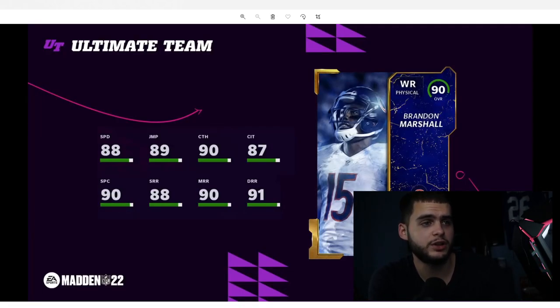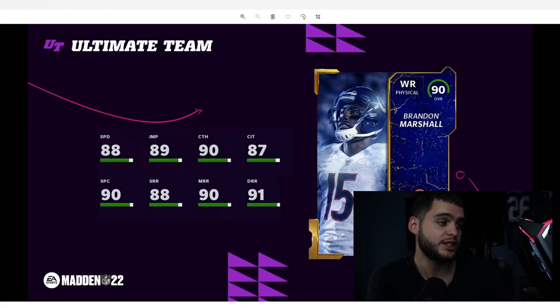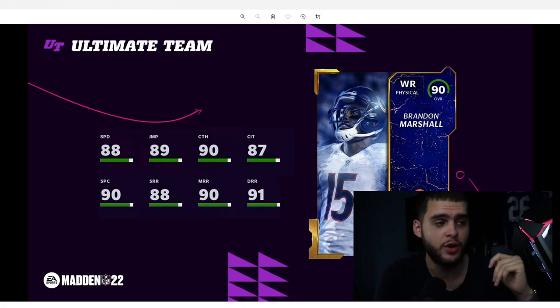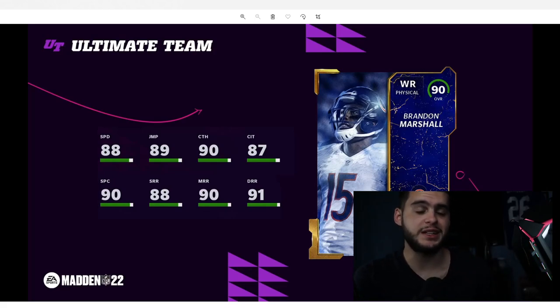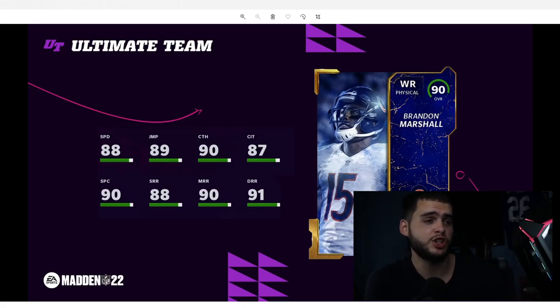Brandon Marshall on the Bears is absolutely insane — he gets 88 speed, which is crazy for him, 89 jumping, 90 catching, 87 catch in traffic, 90 spectacular catch, 88 short, 90 medium, 91 deep route running. Powered up with the strategy card, he'll probably be the best route runner in the game with all 90s across the board, blowing away Davante Adams, Stefon Diggs and those guys. He also gets above 90 spec catch and 89 speed powered up — with a speed chem, 90 speed.